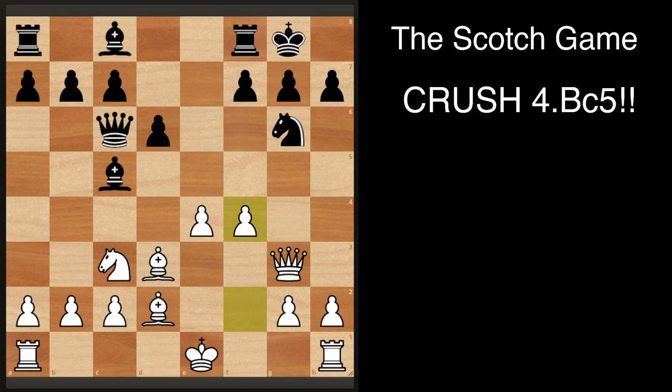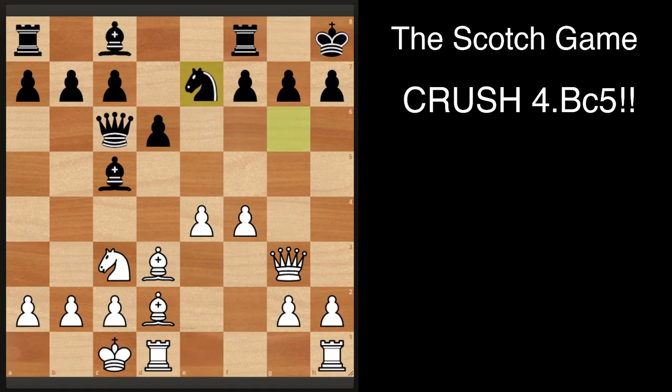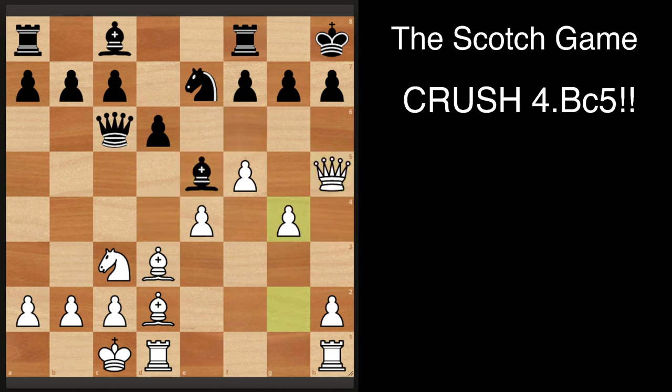To show what could happen here, if black just plays a random move like king h8, you just castle queenside, first get your king to safety, and then start attacking like this — the attack just plays itself.